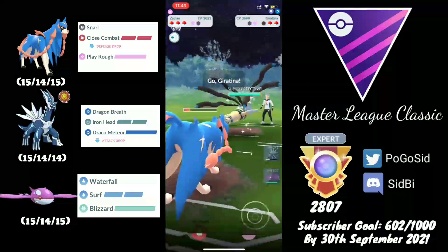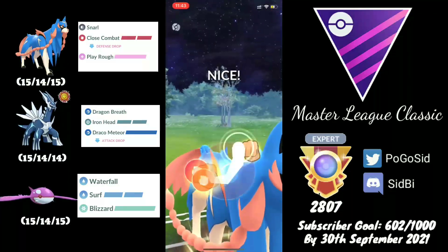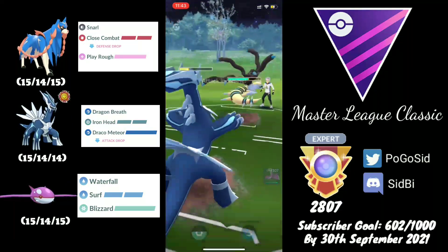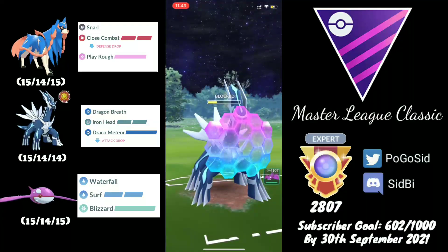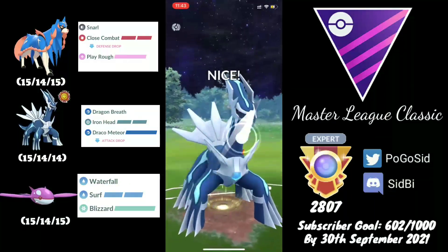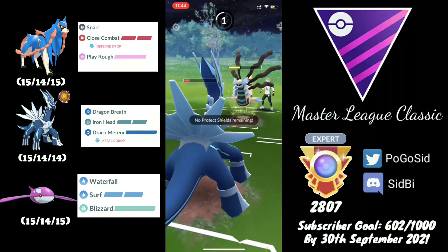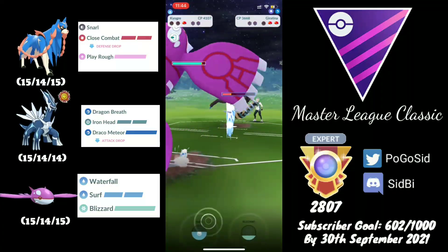The opponent does a really smart job of pushing this to a CMP tie. Since we are double-debuffed on our defense, we definitely get farmed down. With even shields, Dialga is not at a health where it can survive a Shadow Ball or even an Ominous Wind. After the Ominous Wind damage we simply get farmed down — not a very smart decision from my side. They go for another Ominous Wind.